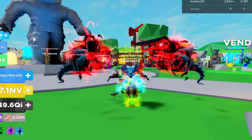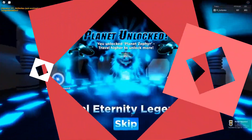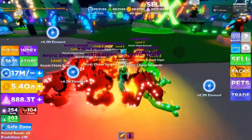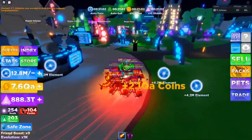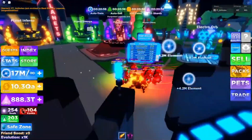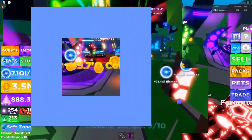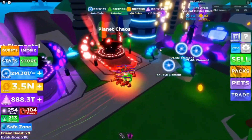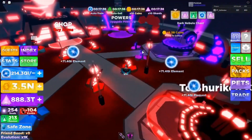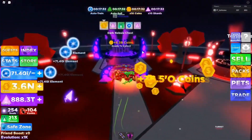Ninja Legends 2 is a sequel created by ScriptBloxian Studios by ScriptBloxian. This sequel is an improved and updated version of the original game. It has different game mechanics and new features. The game is different from the original Ninja Legends — you will train elements instead of ninjutsu. The higher your element is, the more powerful you are. The objective of the game is the same: training element and buying blades and evolving to become more powerful.